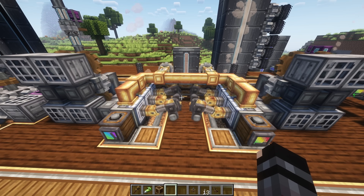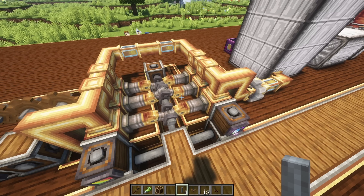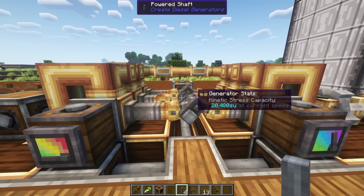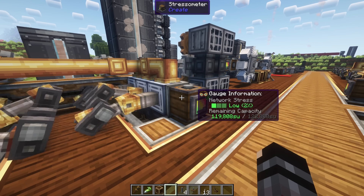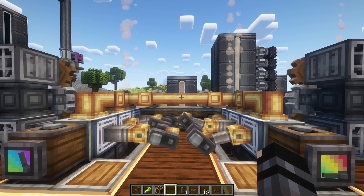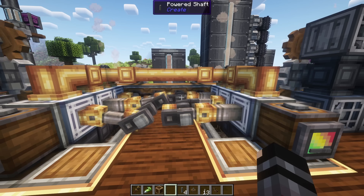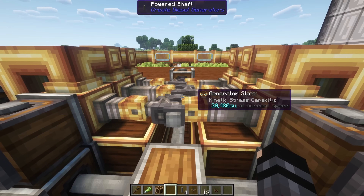I saved the biggest engines for last: the diesel engine from the Factory Must Grow and the huge diesel engine from Create Diesel Generators. I've set up six huge diesel engine blocks — each provides 10,000 stress units, so together they give about 60,000 stress units. A shaft placed between them lets engines on both sides connect. The Factory Must Grow diesel engine provides 20,000 stress units per engine at 128 RPM. The main difference is the number of pipes: you manage fuel inputs, air intakes, and CO2 expulsion, and each shaft block can only connect to one engine — unlike Diesel Generators' huge engine where multiple engines can attach to one shaft.